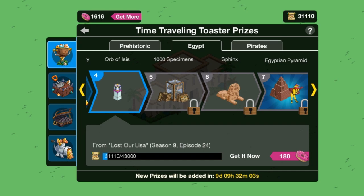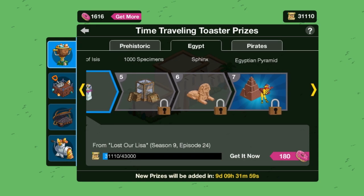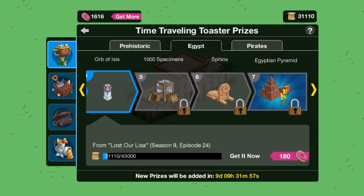And then of course we're moving on to the Sphinx, and finally the Egyptian pyramid with Willy. But that's going to be just a little bit further down the road.